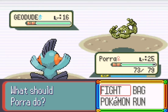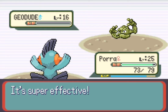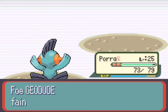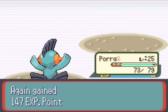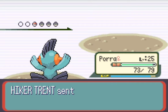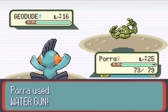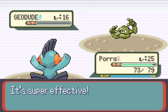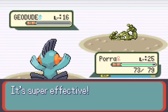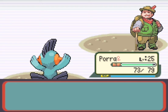I don't understand why he has to have so many. You're not going to get knocked out in one Water-type move — it's just so unnecessary to have four Geodudes. Wow, alright. Let's knock out the fourth Geodude, and after that hour-long battle we can finally move on with our lives. Stupid Hiker Trent.